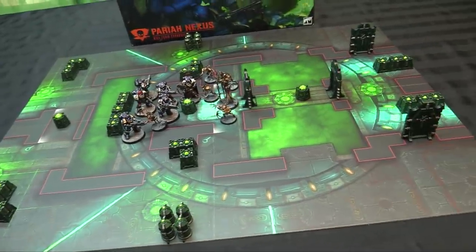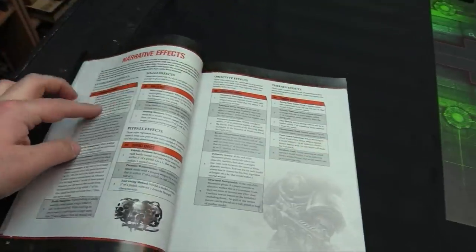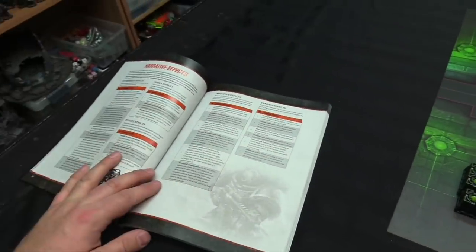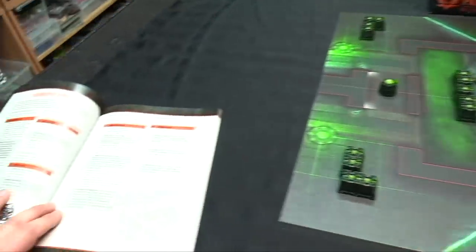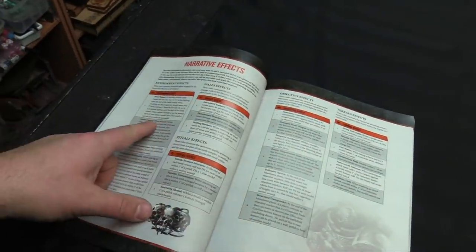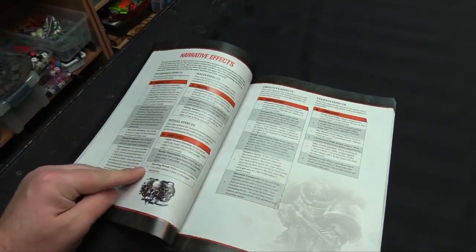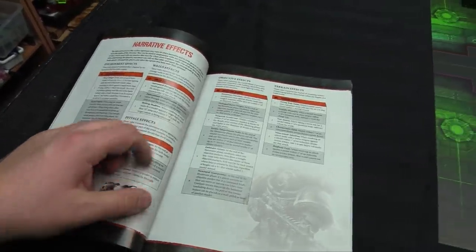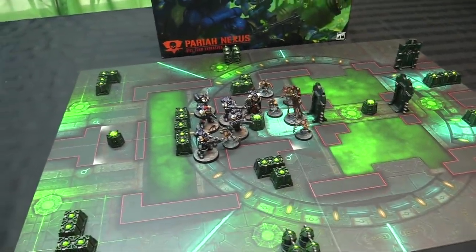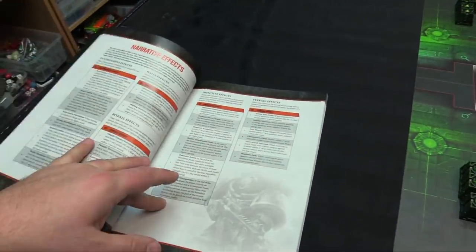Some pretty common objectives in there from the other games, but you get these handy cards to know which ones are being used in each mission. You've also got five different narrative effects that can apply to the game. I'm only going to pick one to have apply to this game - the objective effects. Environmental effects can make the board, walls, and pitfalls do things, like being minus one strength. The objectives can radiate stuff - I'm going to use the thermionic generators with my objectives today just because they look cool. They won't block line of sight, and we'll roll on the table to see what happens. The terrain effects mean the whole table can do stuff, like when a model moves over a quantum node, roll a D6 and on a 6 they take a mortal wound.